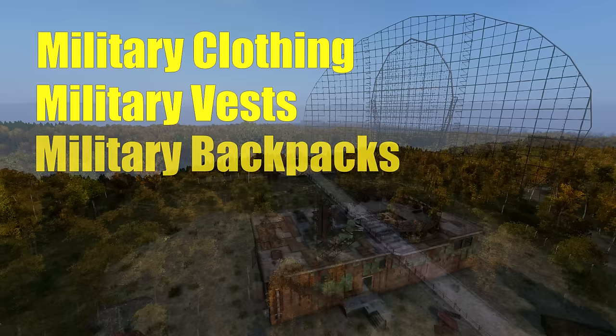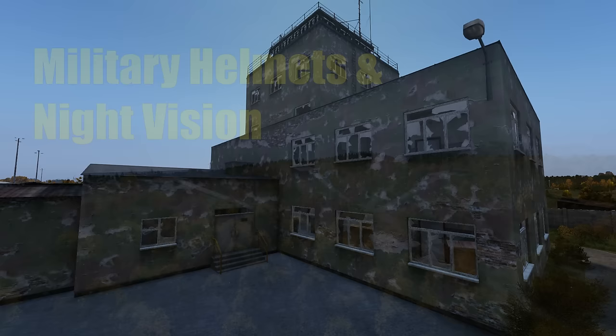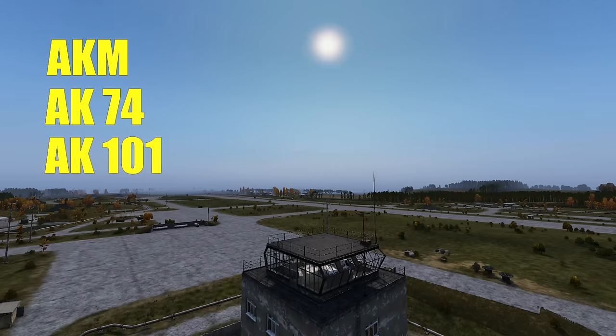Military locations are going to spawn military clothing, vests, and backpacks, as well as flash, smoke, and frag grenades. You're also going to get military and car tents here, and the camo netting you can put over medium tents. I almost forgot about military helmets and night vision goggles as well. As far as guns go, it's going to vary depending on which tiered part of the map you're in, but you can find FNX pistols, MP5s, SKSs, AKMs, AK74s, and 101s, along with all the attachments for these guns.